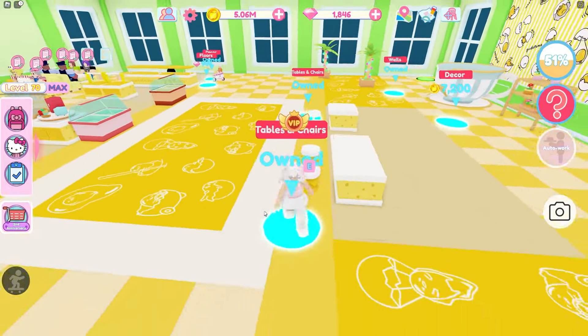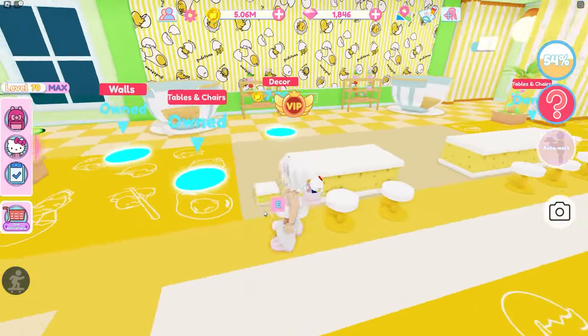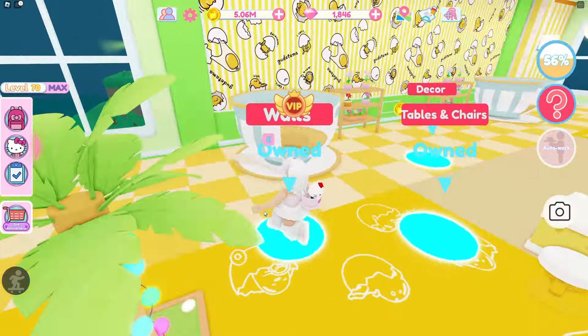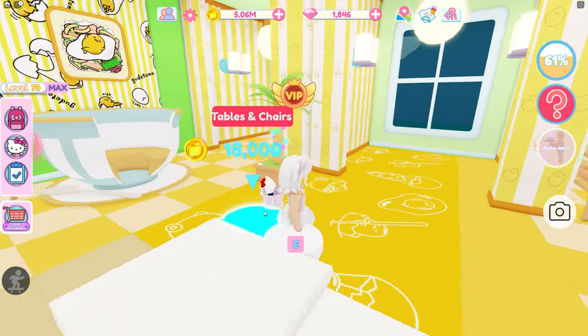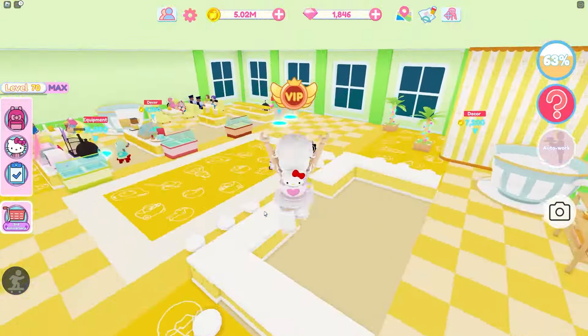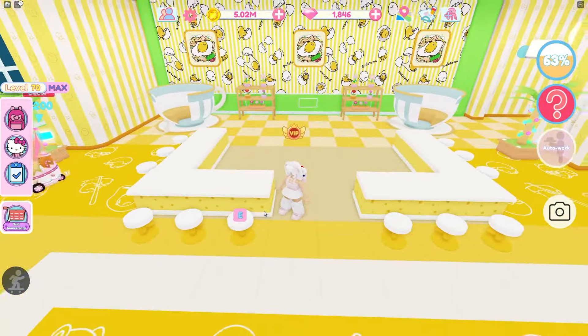Let's put down some more. Tables and chairs — looks like they're like counters. Walls again. Decor — so cute. Tables and chairs. I really like this little area.